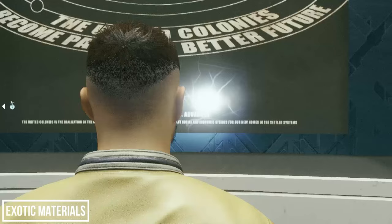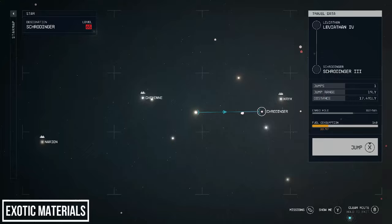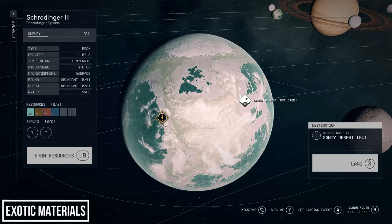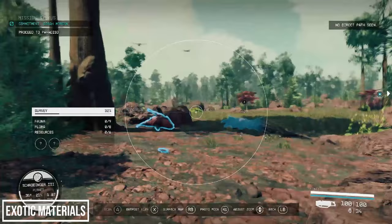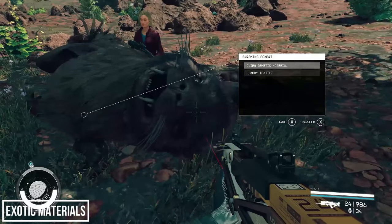The UC Distribution Center is your home for organic or inorganic resources — the stock is similar to Jemison Mercantile but they have a greater selection and more rare and exotic materials. If you don't find something in stock, you can sit down and wait 24 hours — on Jemison that's 50 UC hours — and stock refreshes every two days. If you specifically need luxury textile, you can farm it at the Schrodinger system, Schrodinger 3 — land in hills or mountains. You're looking for the Swarming Fox Bat, which drops luxury textile.